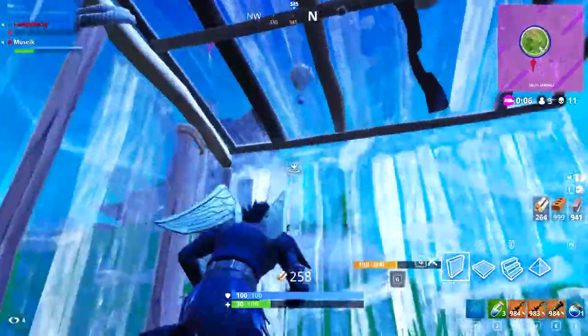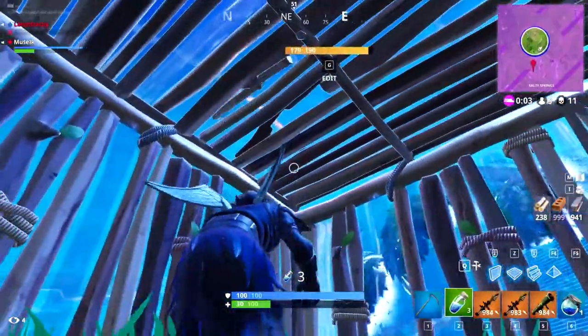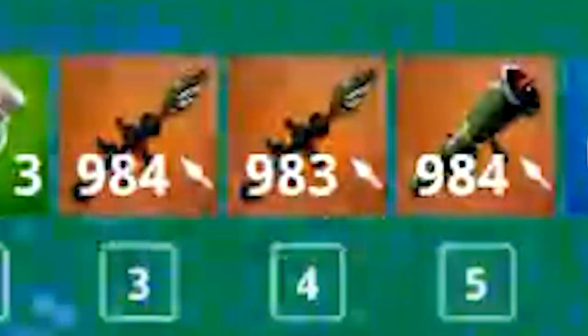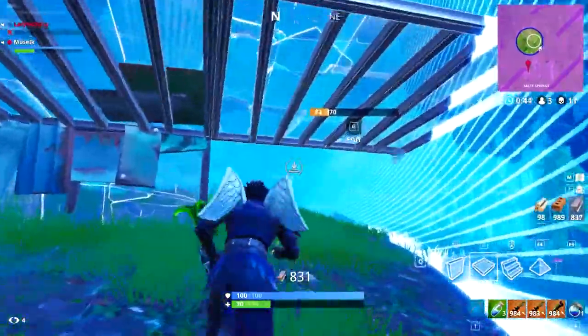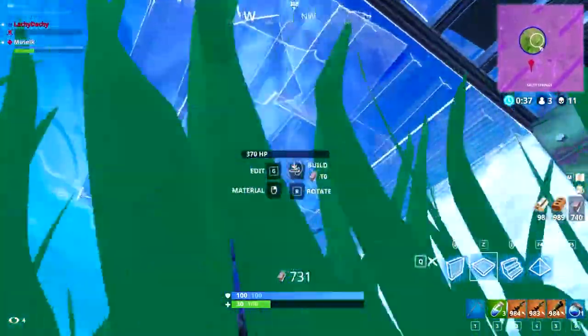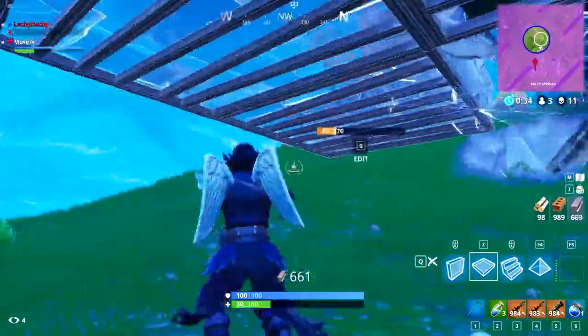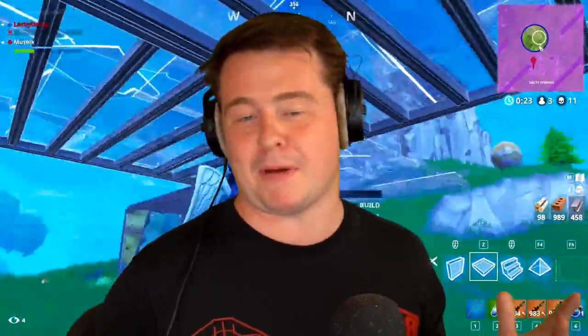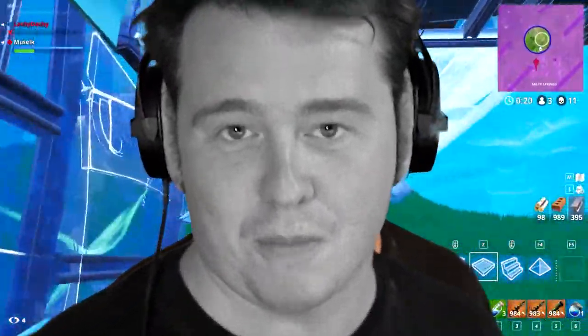Speaking of broken things in Fortnite Chapter 1, one of the craziest had to be that there used to be no cap on the amount of explosive ammo you could carry. Obviously these days we're limited to holding only 12 rockets in reserve, but back in Chapter 1 you could literally have 999 ammo per squad member. This meant if you had enough RPGs or enough explosive weapons, you could effectively continue launching these at an enemy until they had nothing left. Being absolutely pinned down by a full squad repeatedly reloading and launching RPGs at you has got to be one of the most terrifying and frustrating OG Fortnite experiences. Luckily, Epic realized this was a problem.